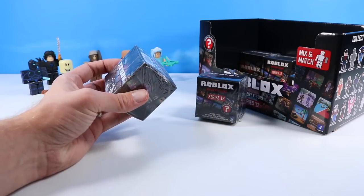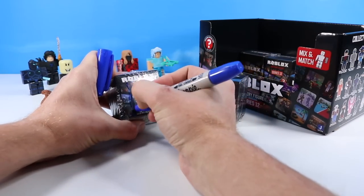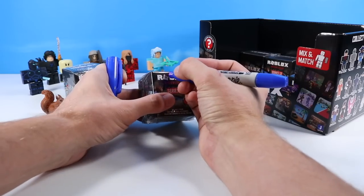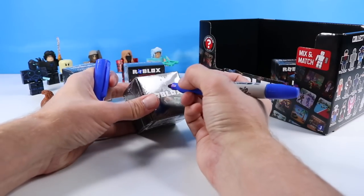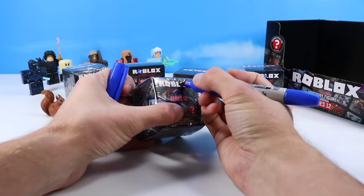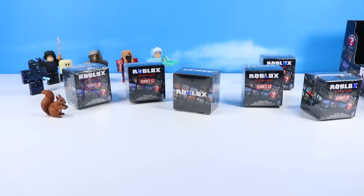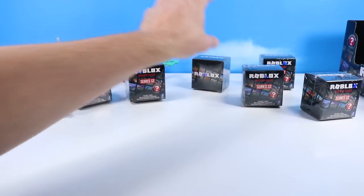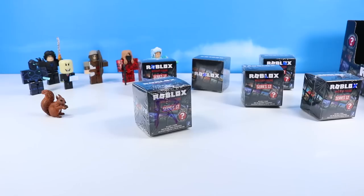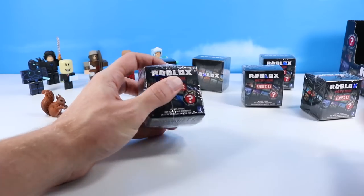What do we got? Oh, we gotta first write our letters on there. This will be the new R box — tilted O, B, L, O, X. Are you ready to see what's in the second wave of six of Series 12? I sure am.